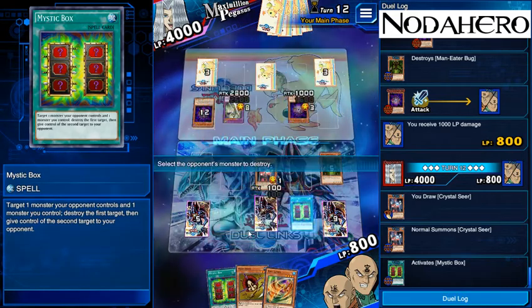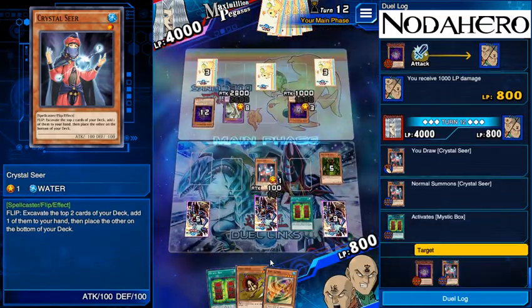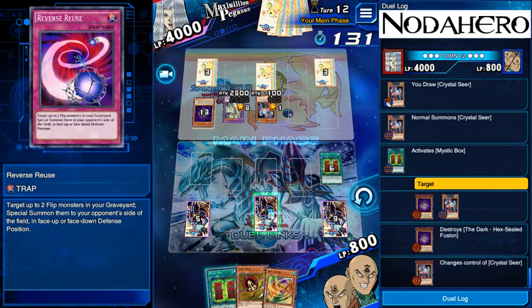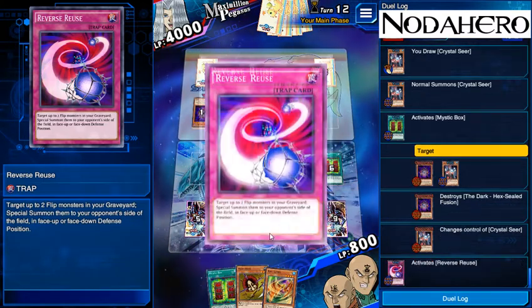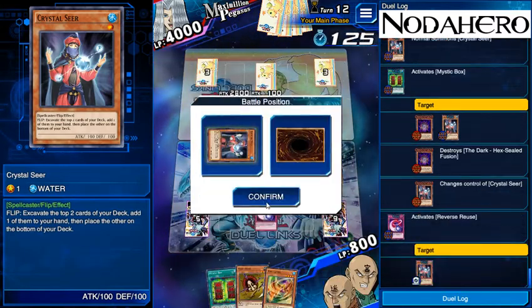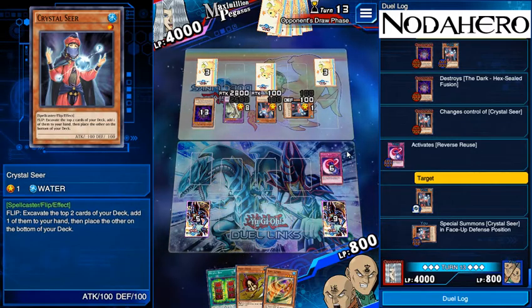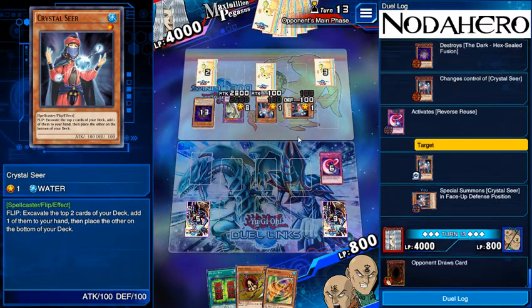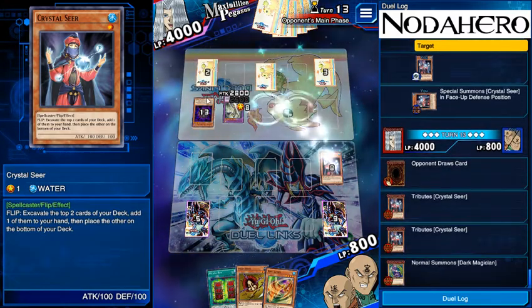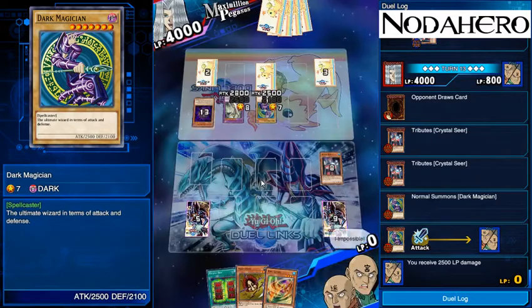In hindsight it might have been right to have flipped up Reverse Reuse and filled up his board with a Hex in place so he couldn't attack. Right now we can normal summon Crystal Seer so he doesn't get the flip effect when we Mystic Box, giving him or destroying the Hex — only to then realize this line is not going to matter because we know the opponent has the other Hex. So we're going to activate Reverse Reuse and give him the smallest monster in my graveyard so he can only bash in for 200. We do have a potentially winning line — he can't get in more than 200, so it'll take him four turns to kill me and he's only got two cards left.